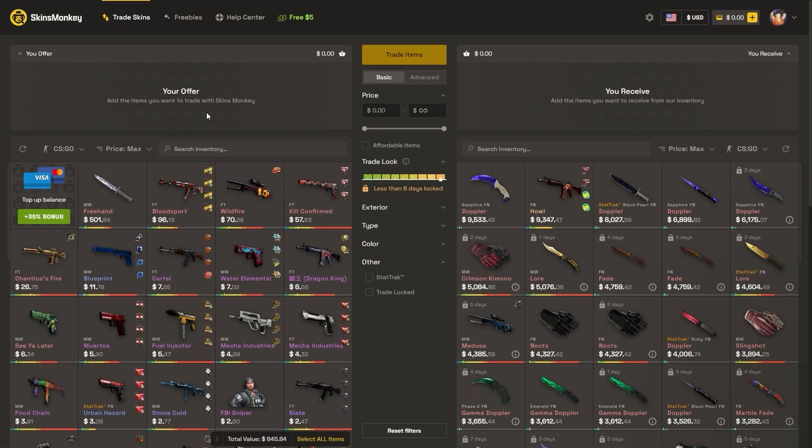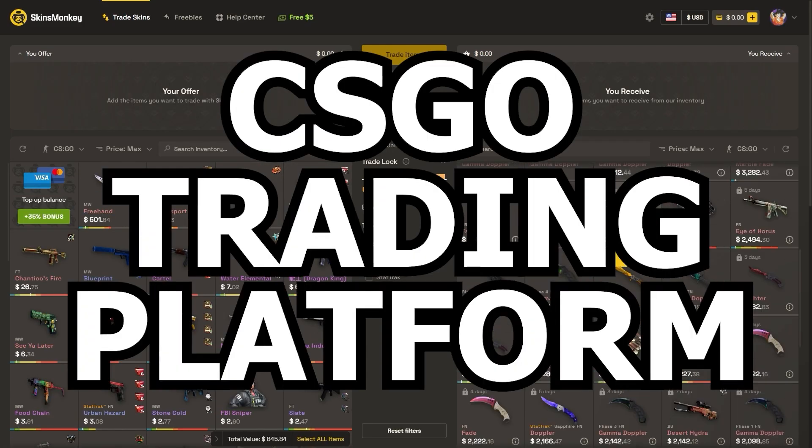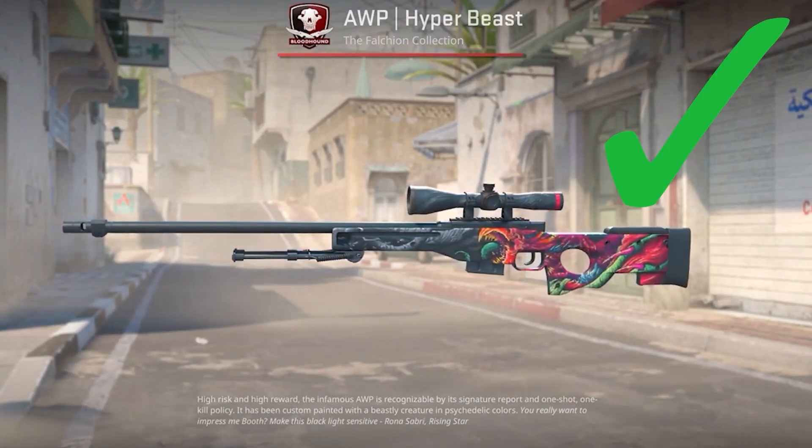Speaking of skins, this video was sponsored by Skins Monkey. Skins Monkey is a CS:GO trading platform where you can trade your old rusty CS:GO skins for some new shiny ones in just a few seconds.